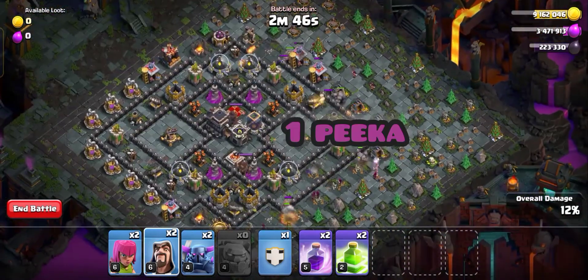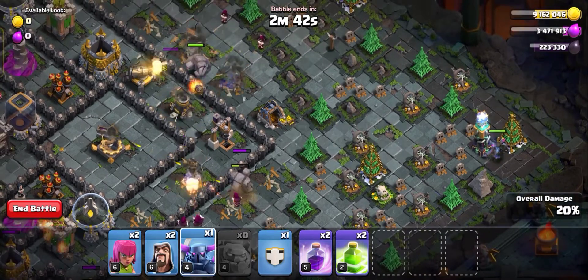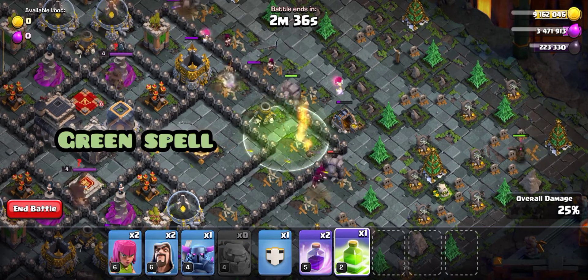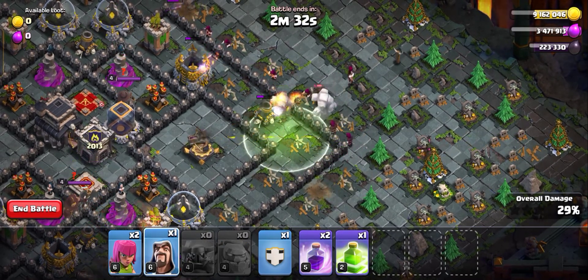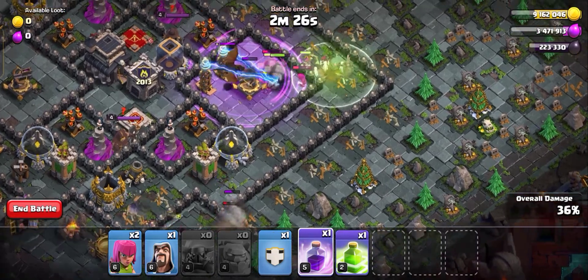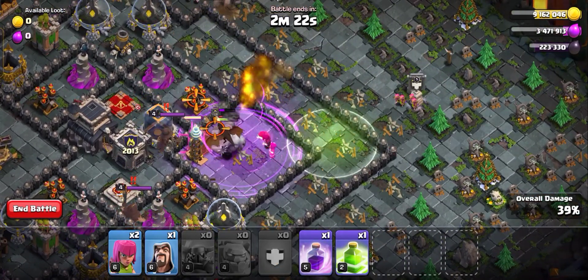Then use one pika in the corner, because there is a Tesla tower here. When the cannon is finished, we have to use the green skull spell so that the golem and the pika will be easy to push. Then use the blue spell to boost our army, and the kill should be easy.